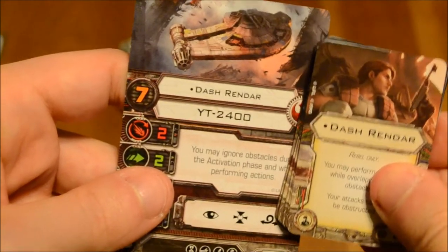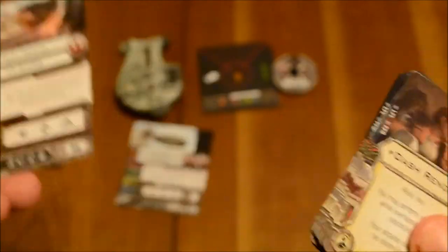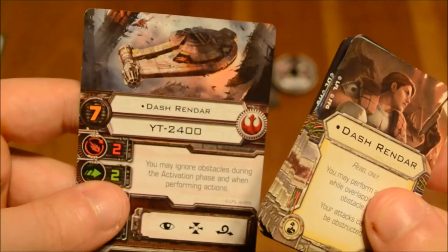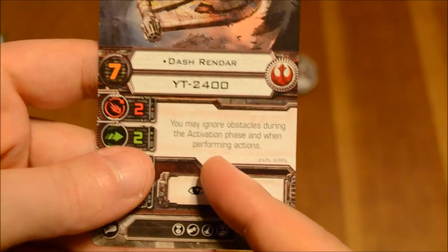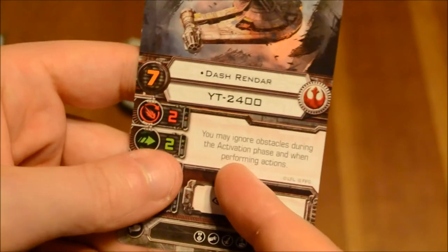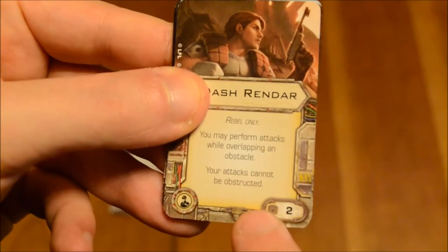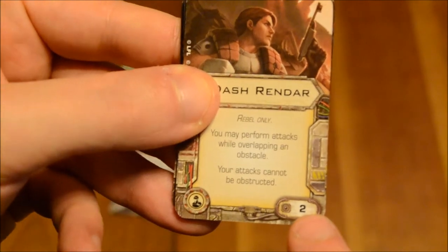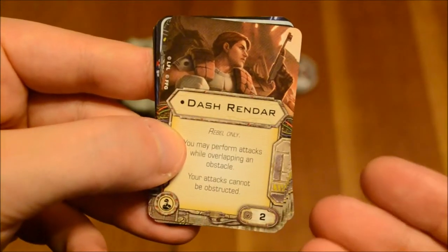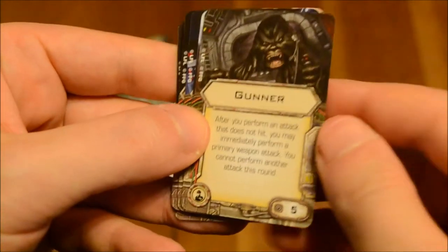Dash Rendar as an upgrade card. I was saying before that this card is somewhat similar to the pilot ability. Whenever you overlap an obstacle in this game, you are affected in both the activation and the combat phase. The pilot card gives you a buff during the activation phase — basically whenever you land on or run through an obstacle, you cannot take an action, and that ability negates that. Whereas this upgrade card lets you perform attacks while overlapping an obstacle, and your attacks cannot be obstructed. Upgrade cost of 2. So this upgrade card benefits you during the combat phase. You can choose one or the other — you can't have both, otherwise that would be pretty overpowered.